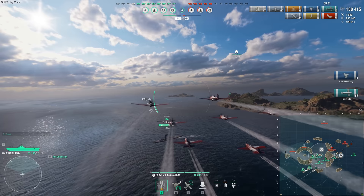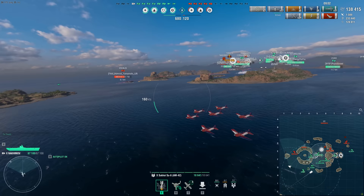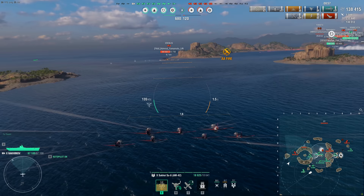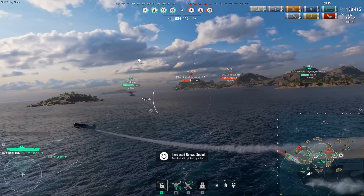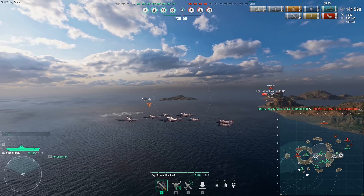Surface ships are also getting some changes. First up: DFAA. Aircraft in travel mode will be untargetable by AA, but here's the exception — while DFAA is active, your AA batteries will be able to target any planes even when they're flying over you at high altitude. However, while active, planes at high altitude that are under fire will be able to spot you in return. With these changes, they're also renaming the consumable to Barrage Fire — so no more DFAA, though I'll probably still call it DFAA for like the next two years. If you're using DFAA to shoot down aircraft above you, it's only fair that they can spot you while you're doing that.